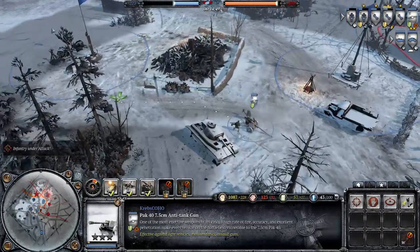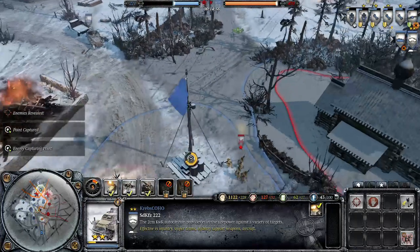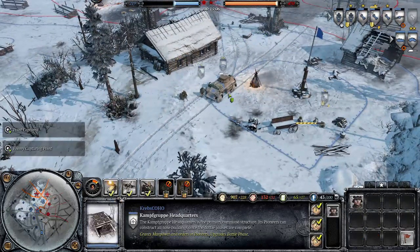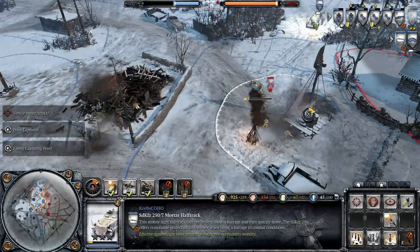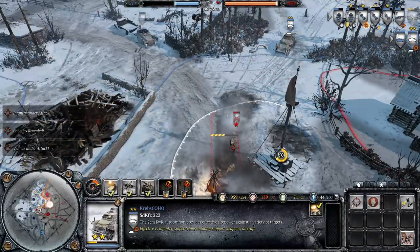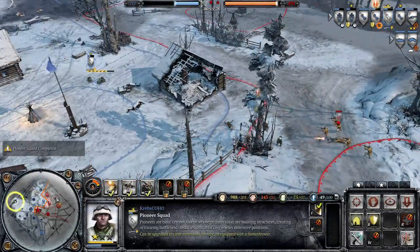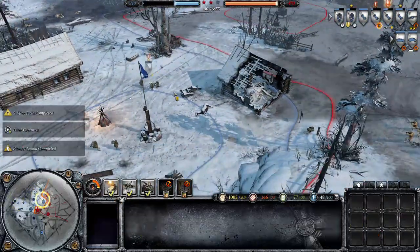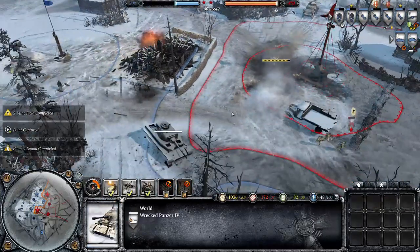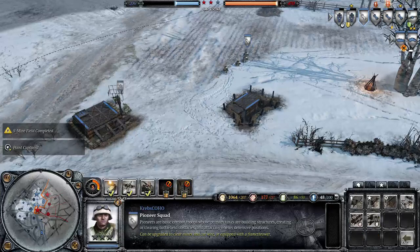Let's put down a minefield because why not - minefields are always nice. Not for the people crossing through them, but for me. Run, AT gun! They're retreating. I don't have any pioneers so we'll build another one so we can go ahead and build a base building. What is this guy doing - he's getting mortared and he's building sandbags? Why is this a good idea? I just don't get it. We'll move these guys back - a whole bunch of mines have been put down. Those guys are retreating, so that must have been their first actual retreat.